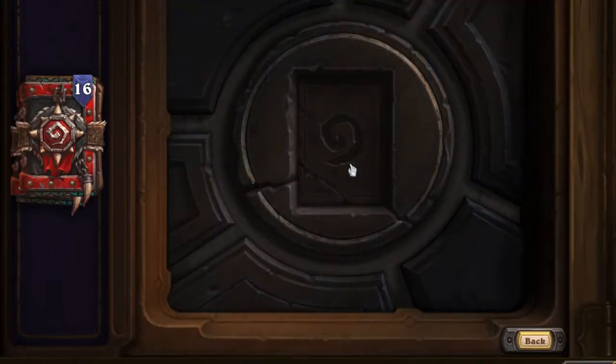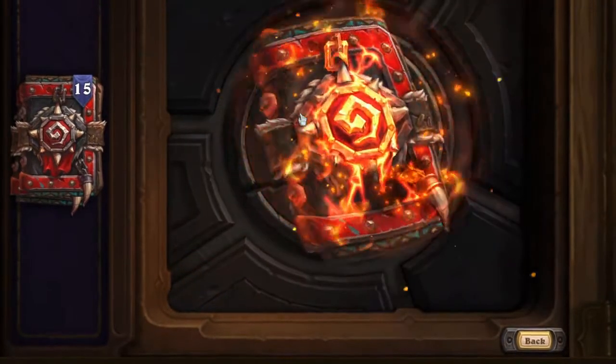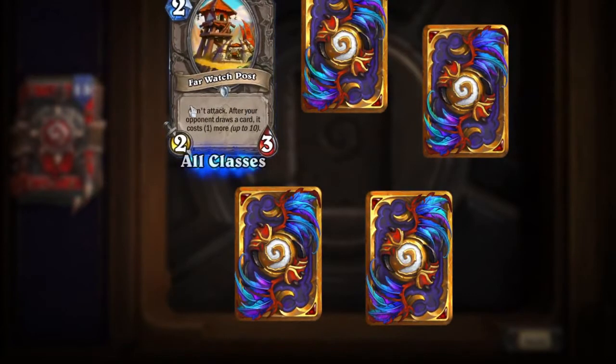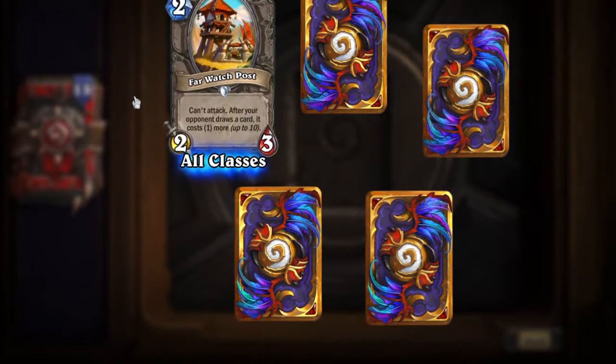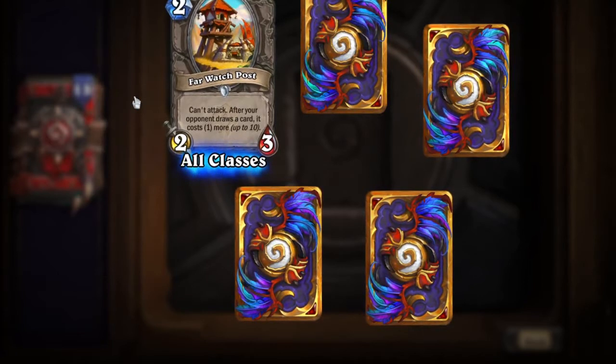So those were all the Phoenix cards. Let's move on to Forged in the Barrens. Far Watch Post: can't attack. After your opponent draws a card, it costs one more. Interesting — it's from all classes.